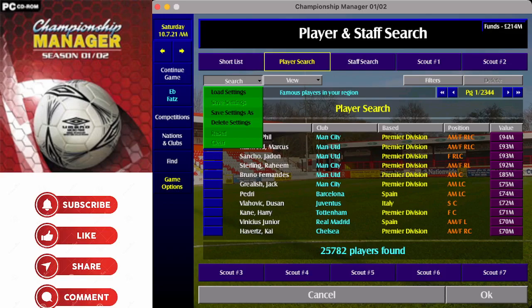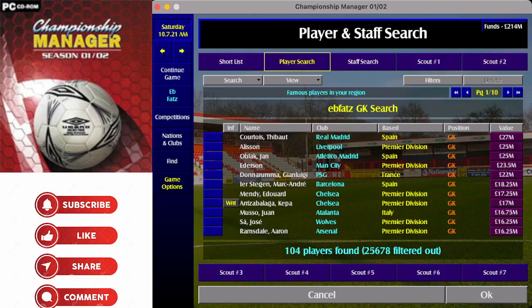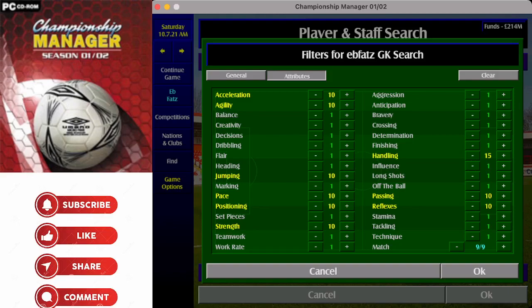I'll load up the first search and we might as well start with goalkeepers. I'll show you what I look for in a goalkeeper. The key attribute is handling at 15, and then the others around it to help find a top quality player: acceleration, agility, jumping, marking, pace, positioning, strength, passing, and reflexes. Not all of those are key — we'll look at that as we go into different positions.